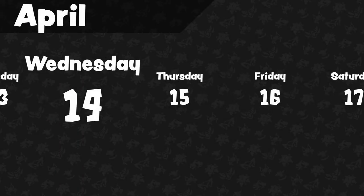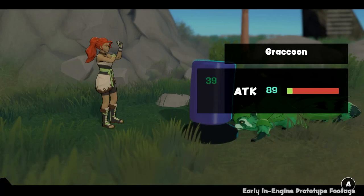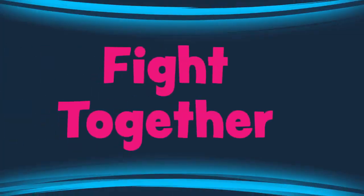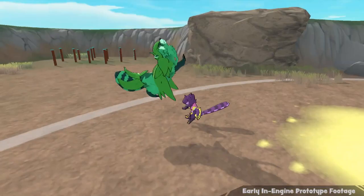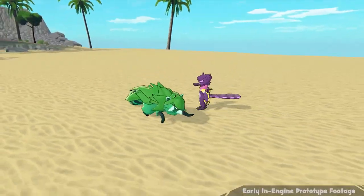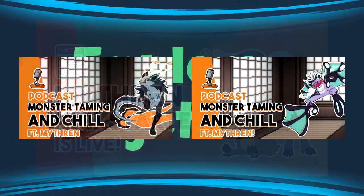Hey, what's going on guys, and welcome back. Today we're going to be discussing Mithrin, a game we've been keeping up with on the channel which has recently launched on Kickstarter. Mithrin, if you don't know, is a 3D monster taming social sim hybrid with real-time combat and takes inspiration from games such as the Persona series, Naruto Ultimate Ninja Storm, Monster Rancher, and of course Pokemon. For more information on the game you can check out this video or one of two interviews I did with the developers.